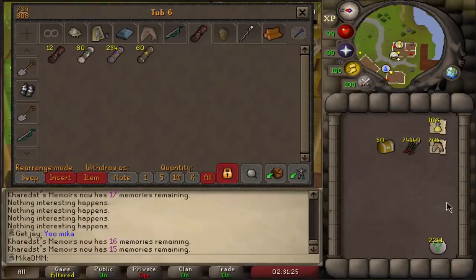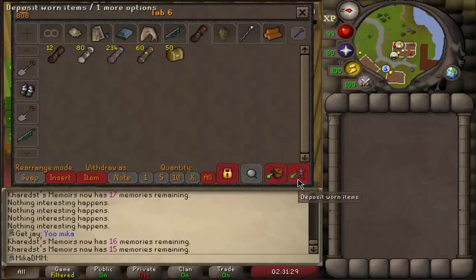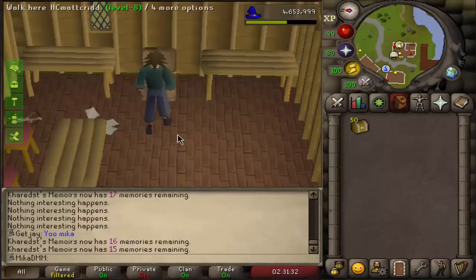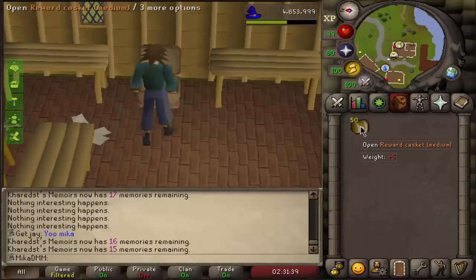I'm pretty excited for these — I haven't seen any boots yet. We're just going to bank all our gear, open five at a time, and then instantly bank everything. We're going to try to do this as fast as possible. We are hoping for boots and master clue scrolls pretty much.